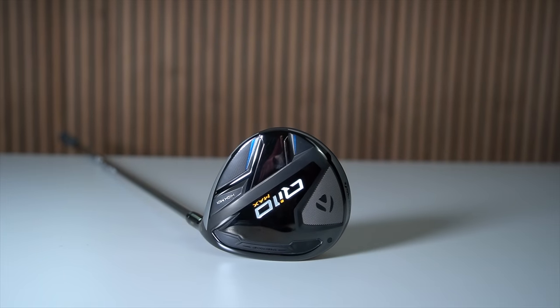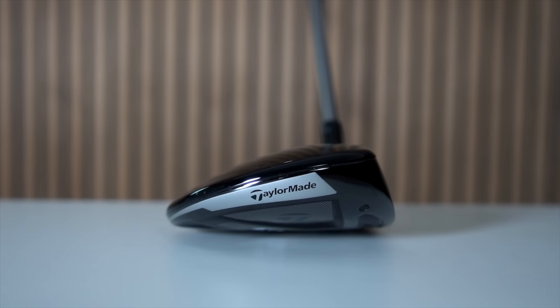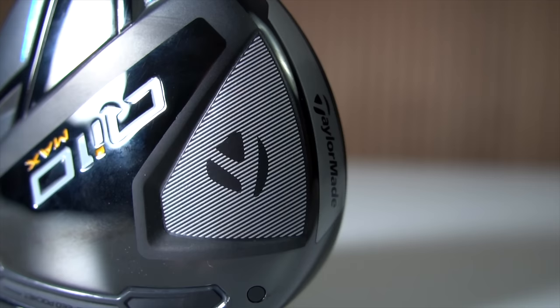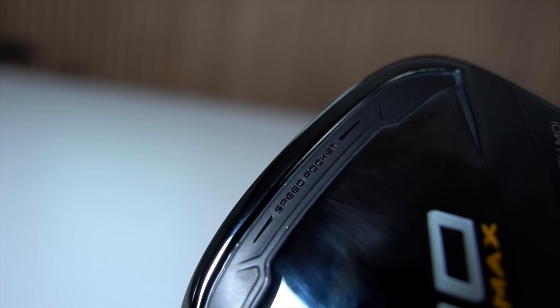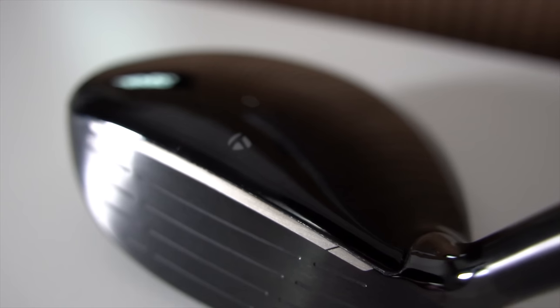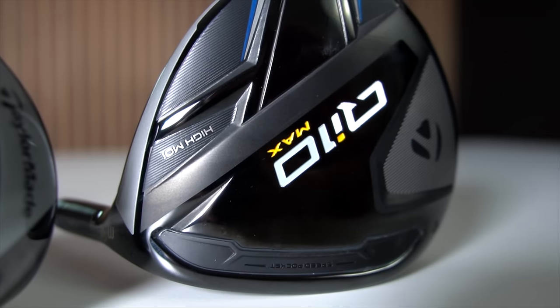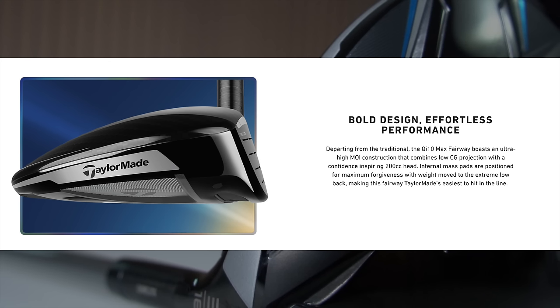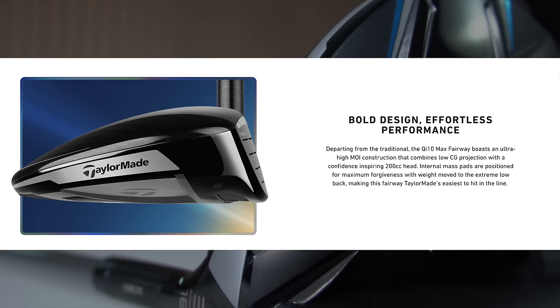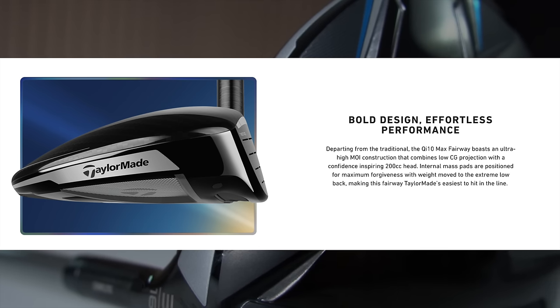Pushing that fact to one side, the new QI10 Max fairway boasts an ultra-high MOI construction in a confidence-inspiring 200cc head. I don't know what ultra-high MOI actually means, but a 200cc fairway wood has me intrigued. Is this a fairway wood for the masses? Could this be a better alternative than a driver for many of us? Will the internal mass pads positioned for maximum forgiveness with weight moved to the extreme low back make this the easiest to hit fairway wood ever?